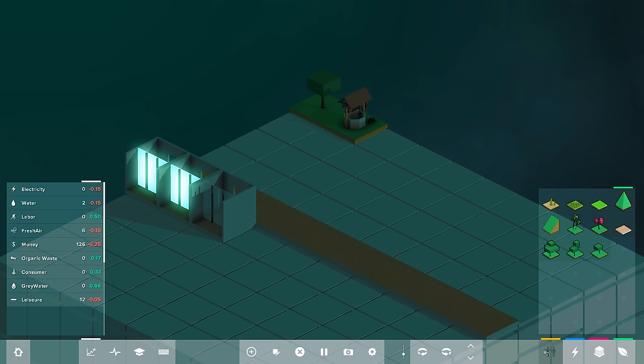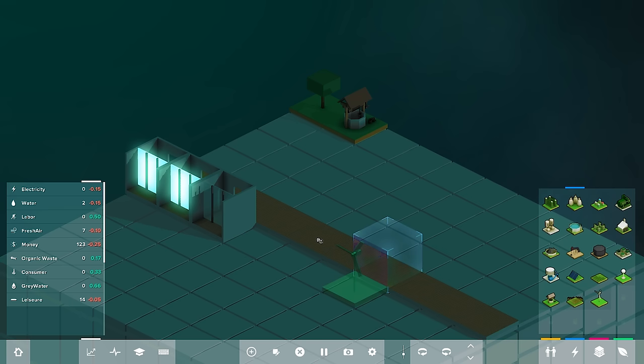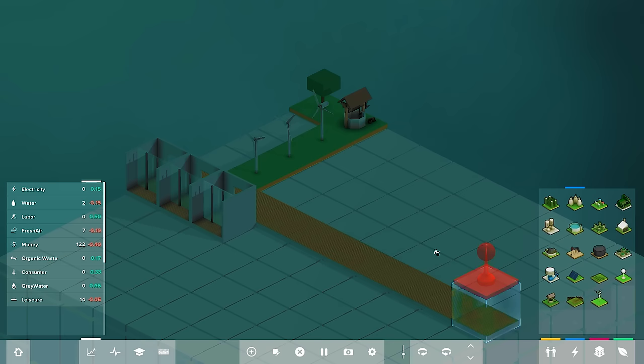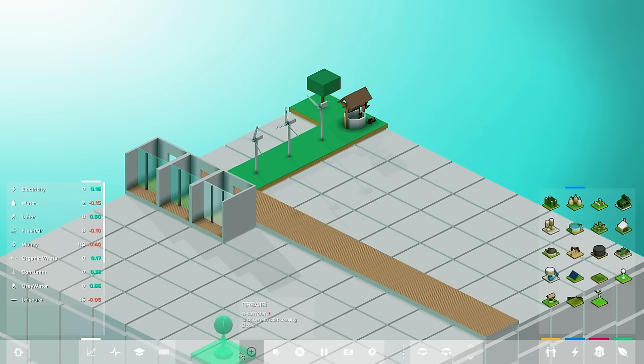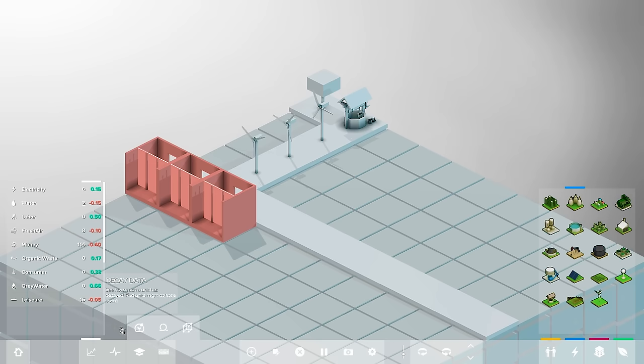Moving on, we're going to start to fix some of these problems we've introduced into our world. First thing: we're going to get some power going. We're going to add some little windmills — we've got a decent amount of money so I'll put down a couple of these. Now let's check for decay within our buildings. Decay happens when we're not giving them the resources that they need. We click that and you can see our flats are going down hard — we need to fix those immediately. They could come crumbling down and it would be sad.